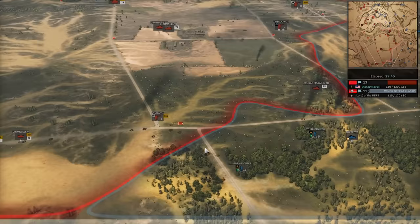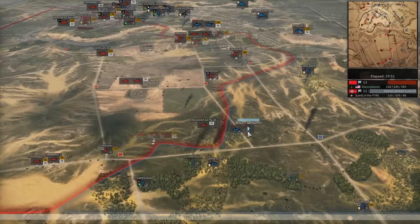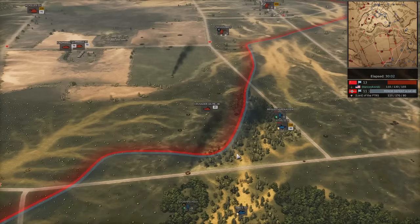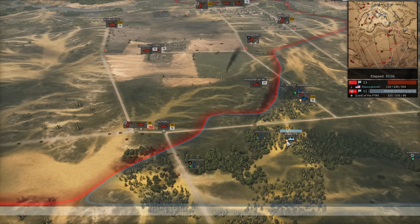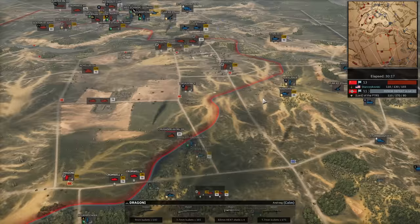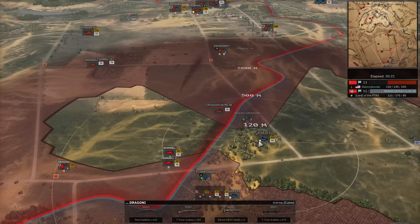Cromwell did go down to the Stug. Three more Cromwells and an Achilles end — good lord. Yay, balanced income. Sturmschutzen coming in everywhere. Cromwell gets a burst off on the Stug, runs away. They're just pushing in. Nazhorn finds the Crusader AA, gets a penetration. If only he had more planes, he might actually be able to take advantage of all this AA he's killed.